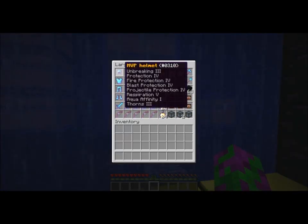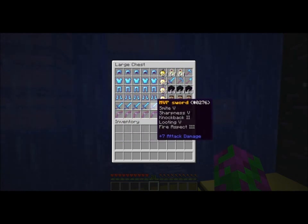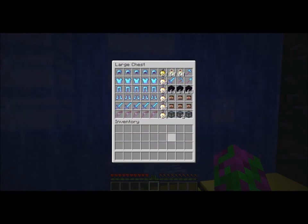And this is what's in it. You get 6 sets of MVP armor, all comes with an MVP sword and an MVP bow. 5 stacks of 24 gapples,